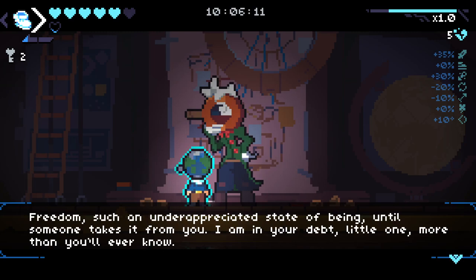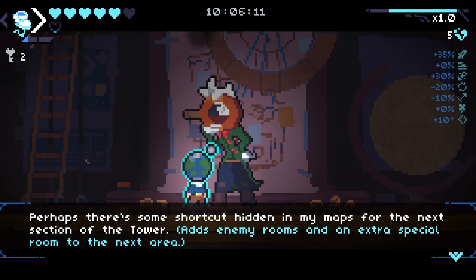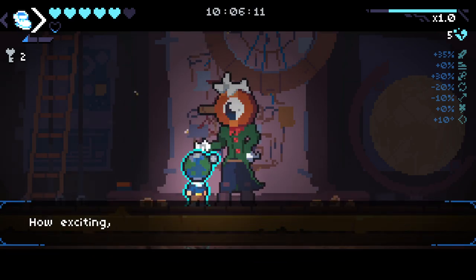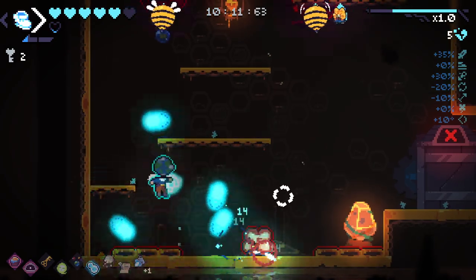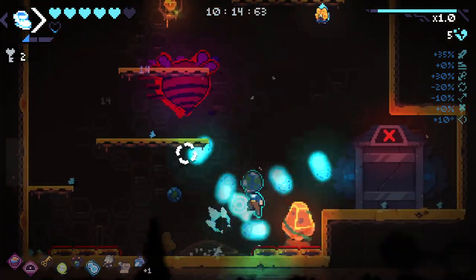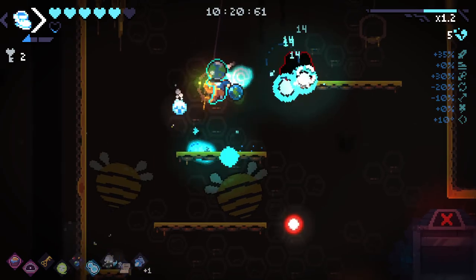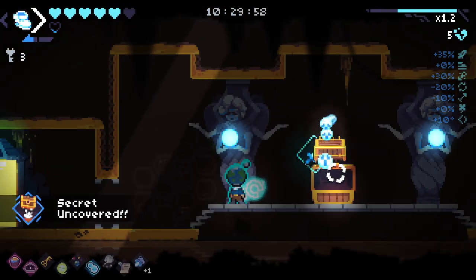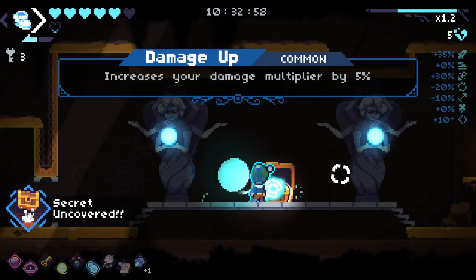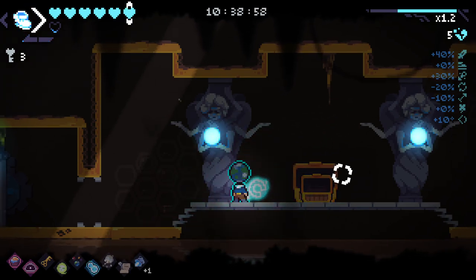'Freedom — such an underappreciated state of being until someone takes it from you. Perhaps there are some shortcuts hidden in my map.' Adds enemy rooms and extra special rooms for the next area — hell yes, I always take that. We found our secret room here — nice. And we dash through here, get ourselves a mini chest.